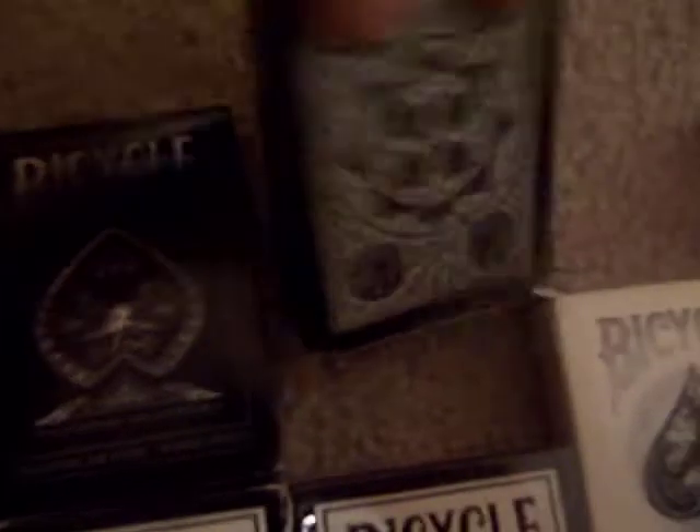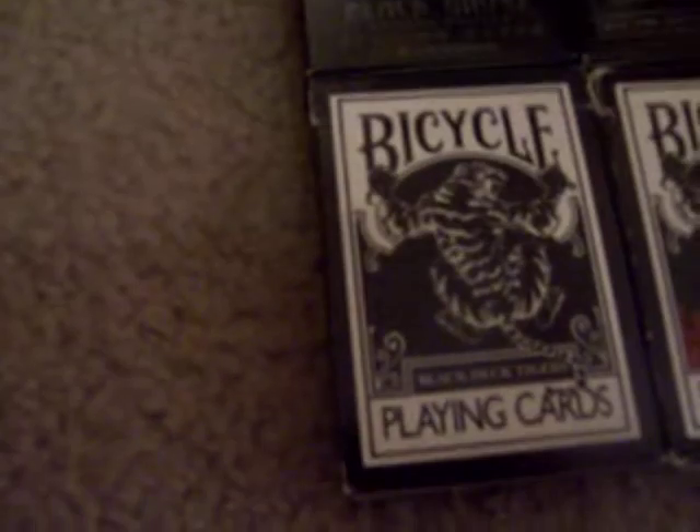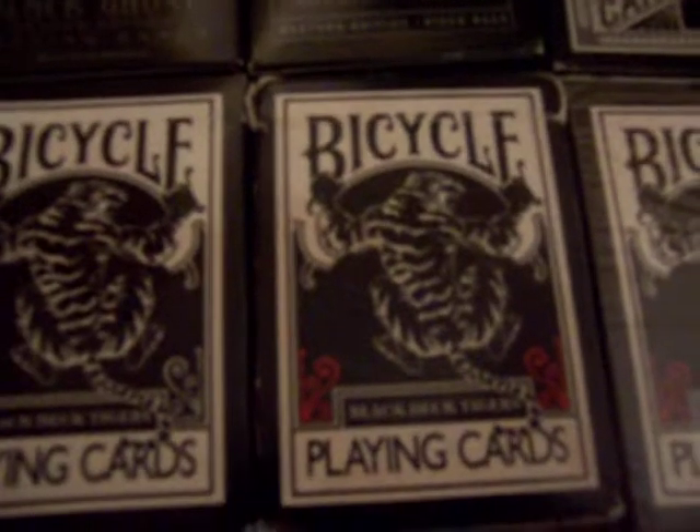I have my black decks: the Bicycle Black Ghost Second Edition, Bicycle Shadow Masters, Tally Ho Black Viper fan back — I'm going to get the circle back — the Black Tiger with all white pips, Black Tiger with red and white pips, and another red and white pip Black Tiger that's never been opened.